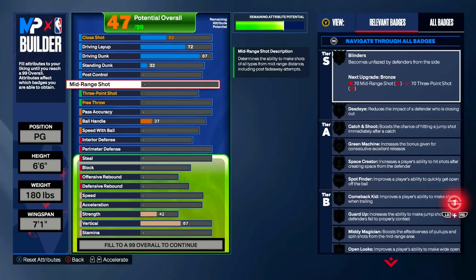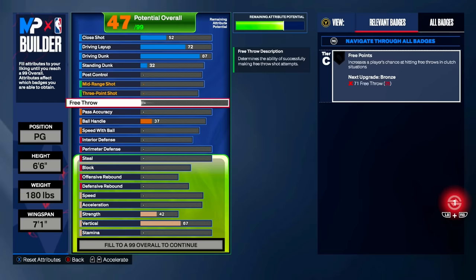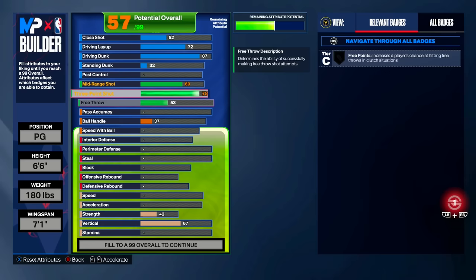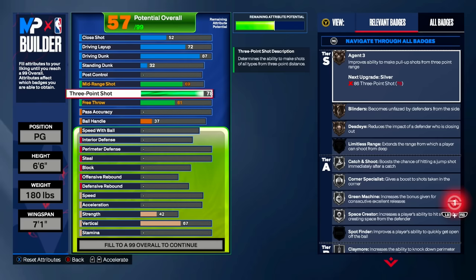For the shooting category: mid-range shot we're bringing up to 69. I know that's not very high but I'll explain in a bit. Three-point shot we're bringing up to 78. Free throw we're bringing up to 61. I've been using this for months and this is all you need in NBA 2K24. However, if you play more casually and aren't as consistent with a lower three-point rating, I recommend the second variation of this build. If you play a lot and know how to shoot with a 78 three-ball and a 69 mid, this first build is the one.